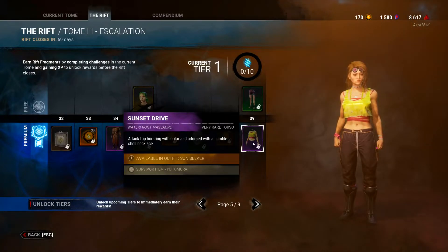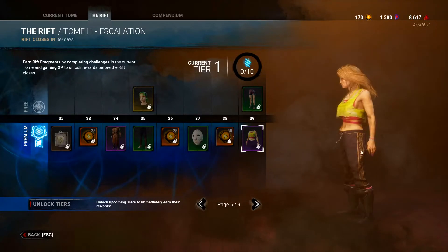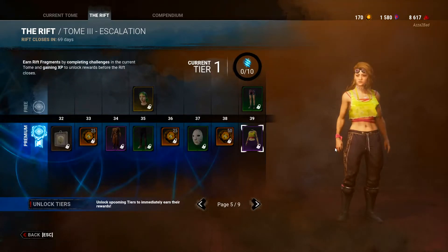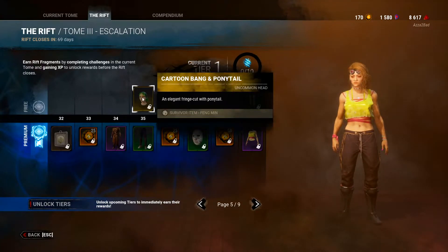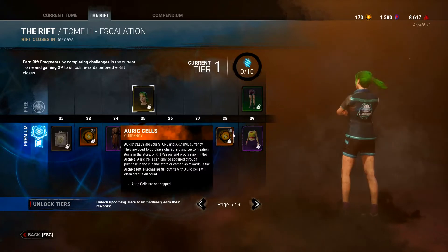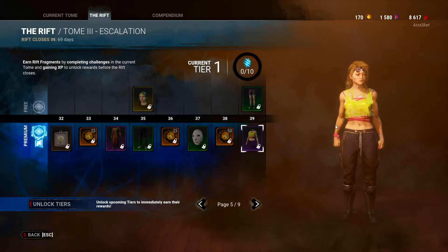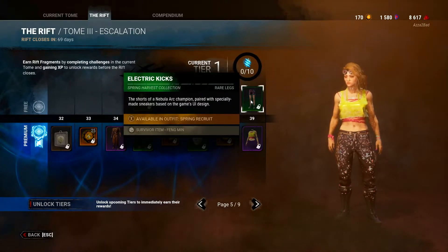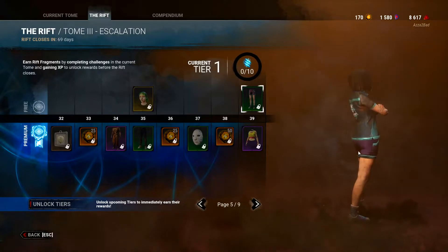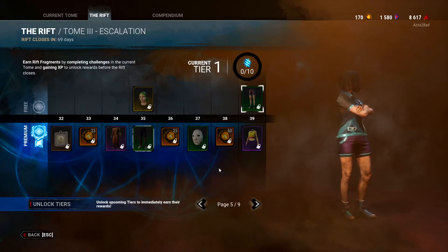Waterfront Massacre Sunset Drive tank top for Yui. I'm not a big fan of the super colorful skins in this game. The hairstyle's green and bright, the tank top is super bright — if it's your style, everyone has a preference, but for me not really. This kind of looks garish to be honest. Then there's shorts for Feng — it's just the default shorts recolored to match the shirt from earlier. Kind of basic.